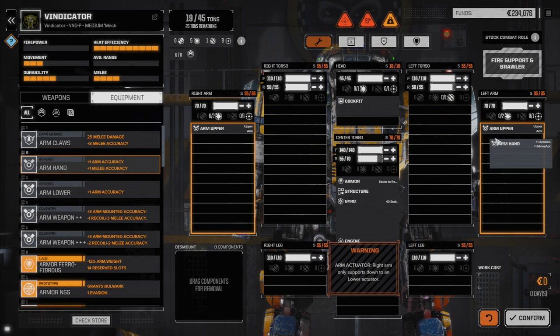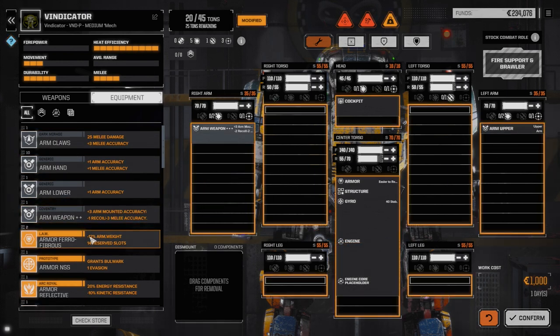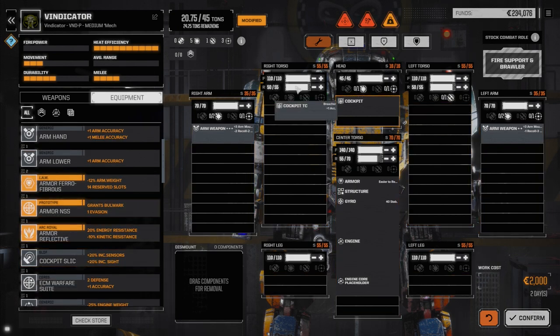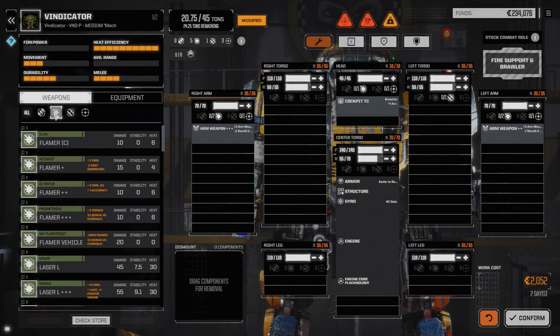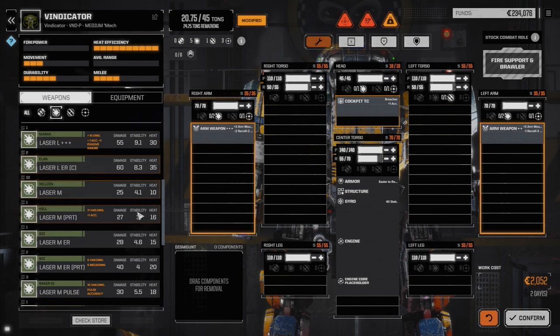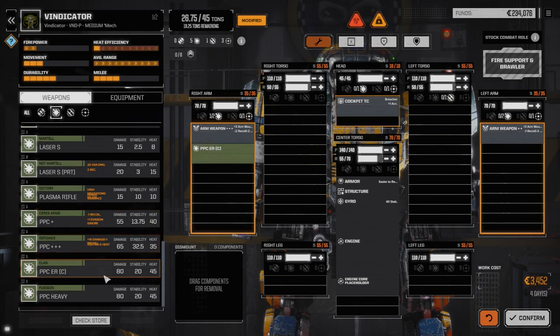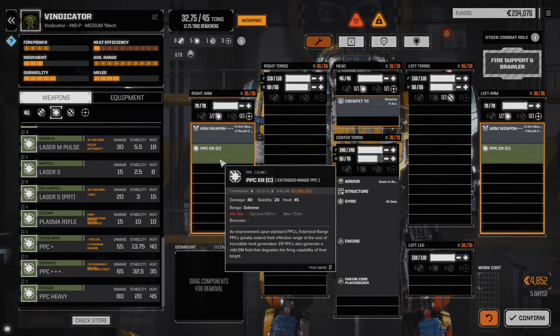We're going to put in the Arm Weapon Pluses to give us a bonus to hit, and replace the cockpit too. What we're planning on doing with this guy is making an attempt at putting in not only one clan ER PPC, but maybe dropping a second one in the other arm. Now, that's a lot of heat — 90 heat — so we're going to have to find a way to mitigate that as best we can.